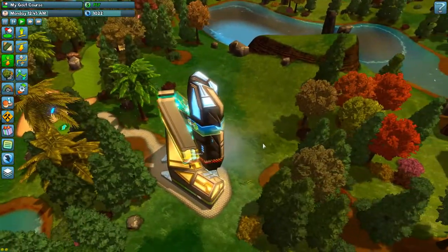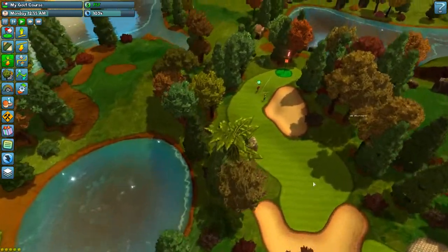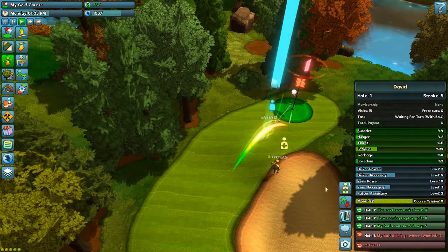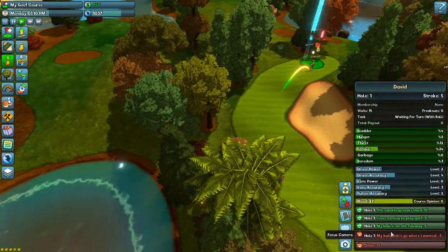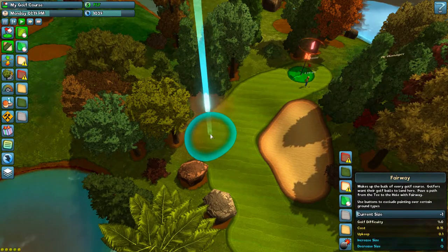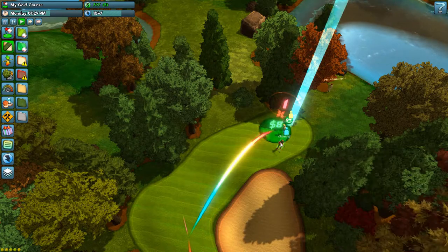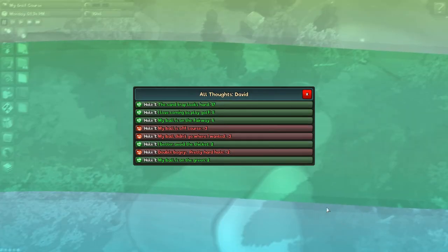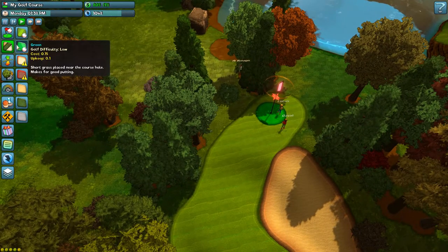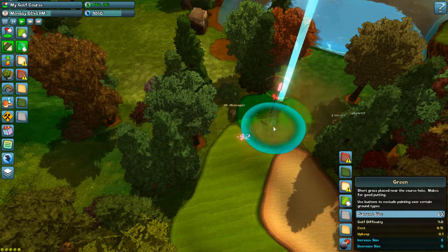I can see that another set of visitors have arrived. I forgot about that green — it's smaller so they're probably gonna complain about that. If I click on any of their complaints I can see exactly where they were generated. So I'm gonna expand the fairway a little bit here and make that green a little bigger — there we go, that makes a nice big green.